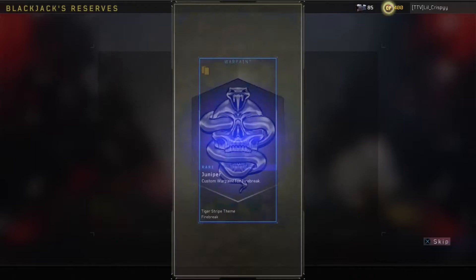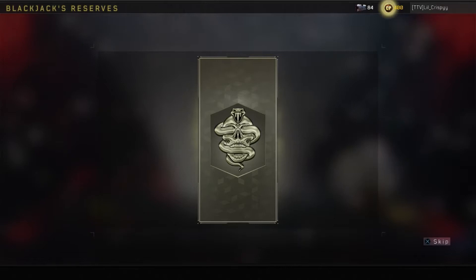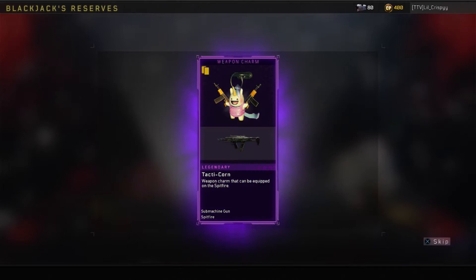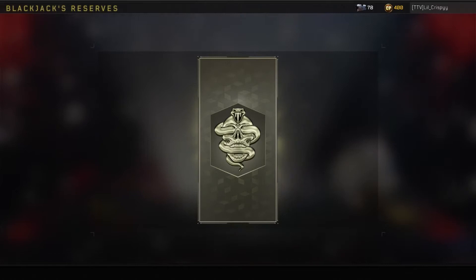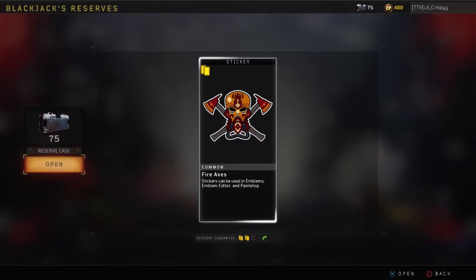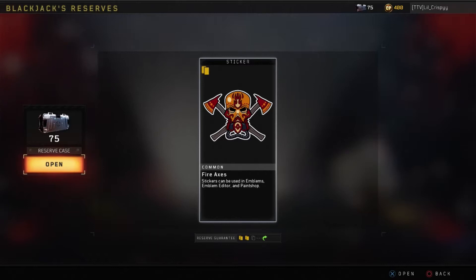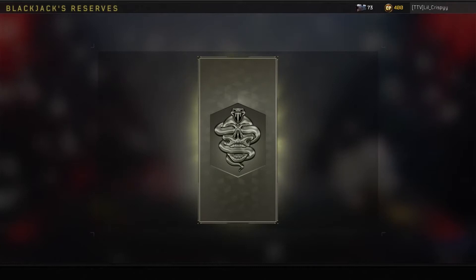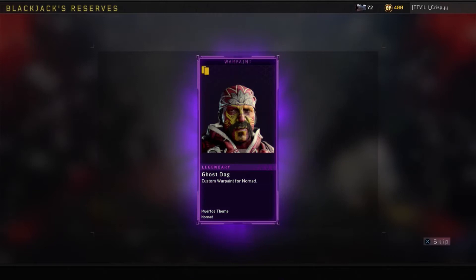Rare specialist outfit. Rare specialist outfit. Rare war paint, reroll for rare war paint. Oh my god. Legendary specialist outfit. Legendary death effects. Epic specialist outfit. Weapon camo. Legendary weapon charm. Rare death effects. Rare weapon camo. Legendary weapon charm. Legendary weapon charm. This is actually getting tiring just reading these all — I haven't gotten anything good yet. Just weapon charms, weapon camos, death effects, outfits, war paint, stickers. I haven't gotten any Mark IIs I don't already have. This is actually disappointing. Like, I'm starting to feel like I have some pretty bad luck in this game.